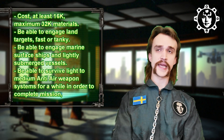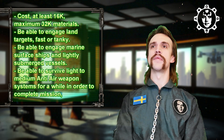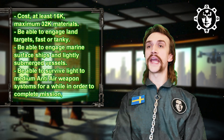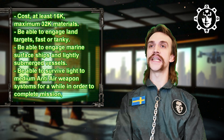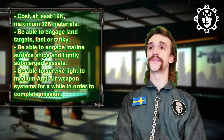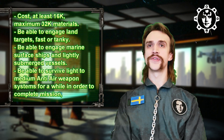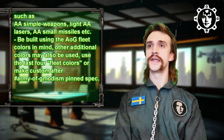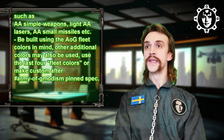Let me get up the metrics. Cost at least 16,000, maximum 32,000 materials. It must be able to engage land targets — fast or tanky — and be able to engage marine surface ships and lightly submerged vessels. It must also be able to survive light to medium anti-air weapon systems for a while, such as AA simple weapons, light AA lasers, or AA small missiles.